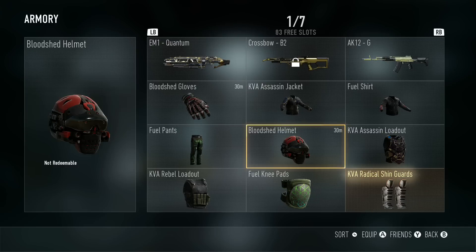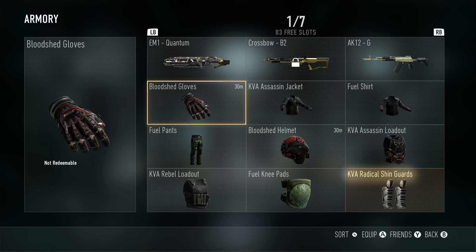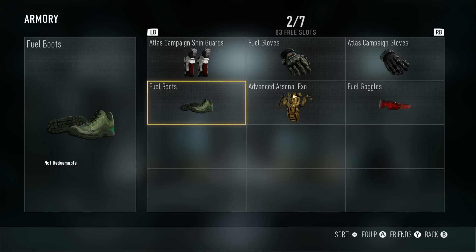Also, in case you guys don't know, if you want to see how long you have left on your gear, if you look in the top right in the armory it shows you how long you have left. This helmet has 30 minutes left, these bloodshed gloves have 30 minutes left until they expire.